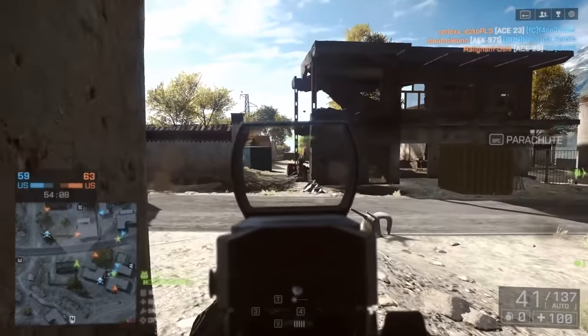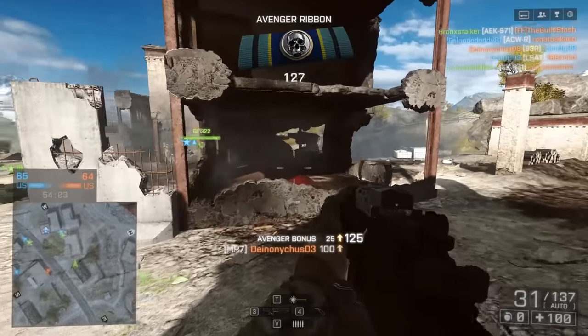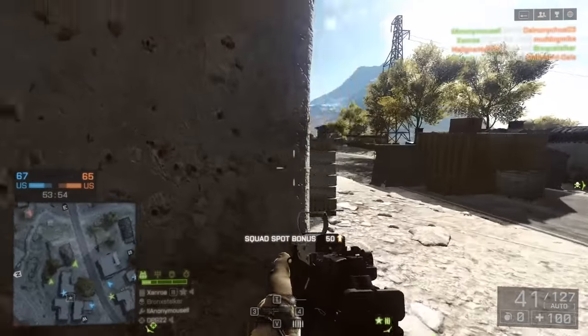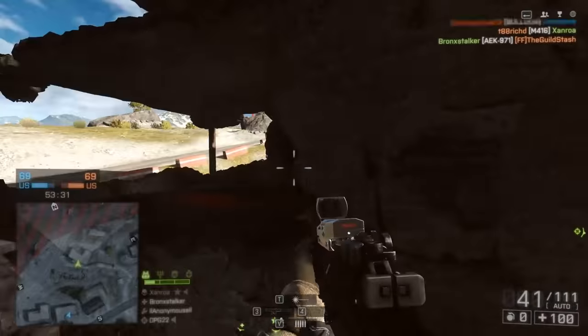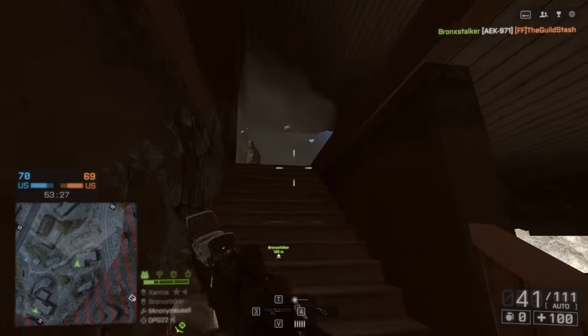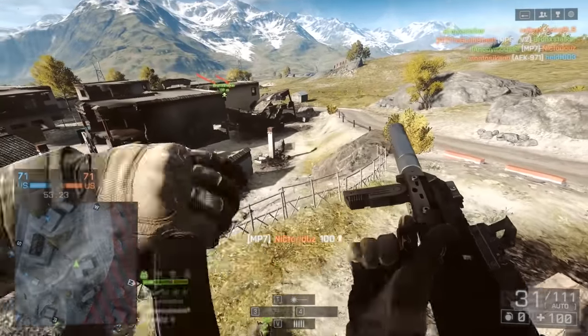Its muzzle velocity is not impressive — 420 meters per second isn't going to do you many favors, so I usually slap a suppressor on here, and that'll allow you to sneak around the map like a ninja. It already has a built-in grip, so in many ways you could think of this gun as a P90 with slightly better ADS accuracy and slightly worse hipfire accuracy, but it doesn't really give you any reasons to choose it. I would just use the P90 over the MP7 for the most part.